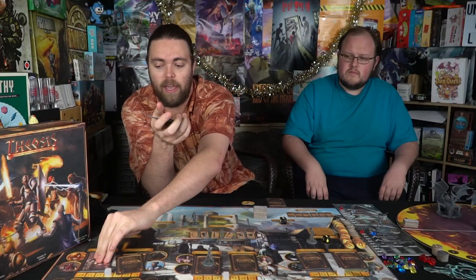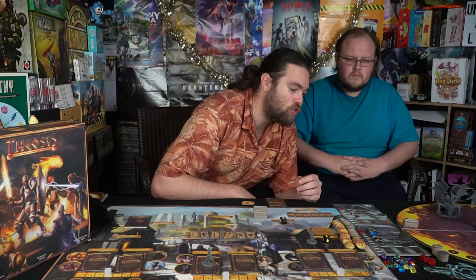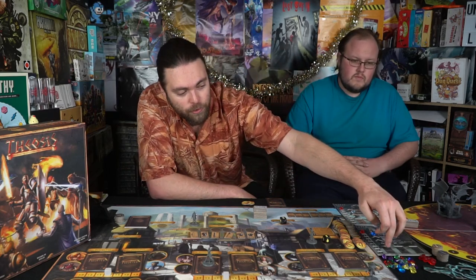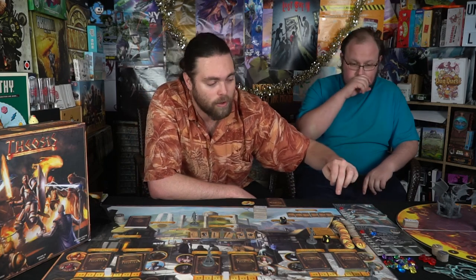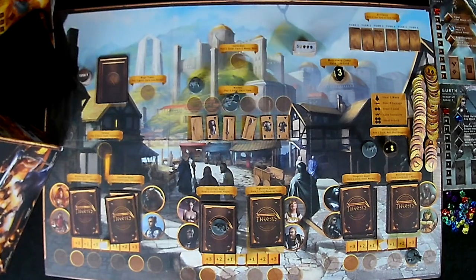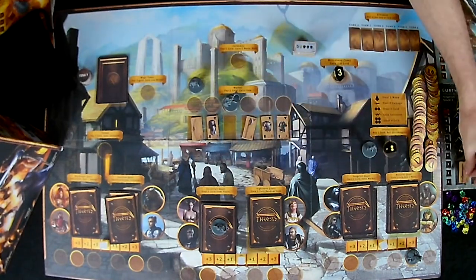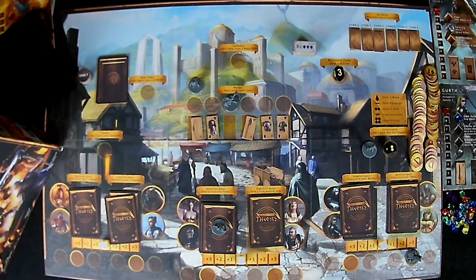After placing the first character I place one more. She can go ahead and buy an item — she needs one or two-handers, so no bows. I take this one for one gold, which goes in her item slot and gives me four damage basically for an attack. After that I've done my two moves.